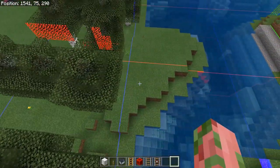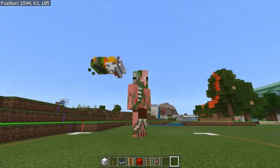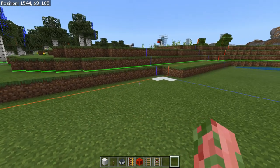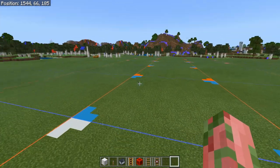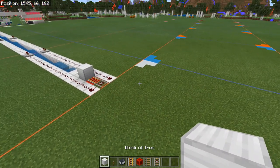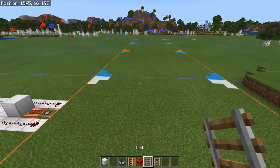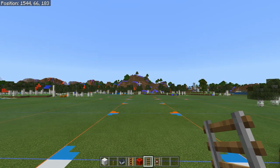Even without the resource pack, finding chunk borders is extremely easy and really not a daunting task — once you find one you can mark out the rest because they are in a massive grid. Now go to your AFK chunk, line yourself up with the center of the chunk and face the direction where you want your farm.